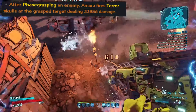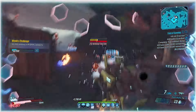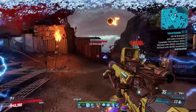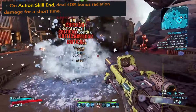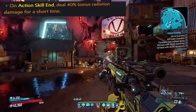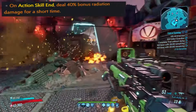Obviously with all these terror anointments, you do need to be running a terror-focused build for them to work — these aren't very plug-and-play. There is one more anointment I want to talk about: action skill end and 40% radiation damage. I really don't know why this exists — it's just a 40% bonus radiation element. Why would you want this over a normal ASE or URAD? You wouldn't. I really don't know why this is still in the game.